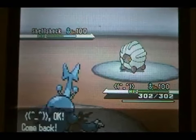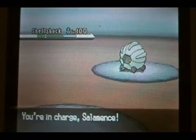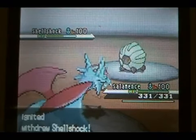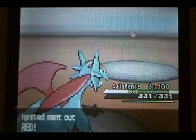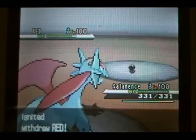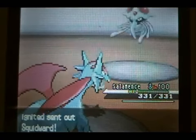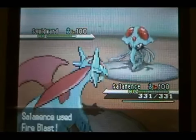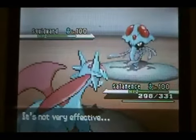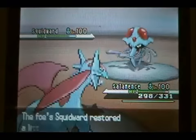I go for the Megahorn again on his incoming Shell Shock, which is his Shellgon. It doesn't do that much, but it does alright damage considering how bulky Shellgon is. I get the Intimidate on him with my incoming Salamence and he goes into his Sizer, making a really nice double switch. He goes into his Squidward — his Tentacral — predicting the Fire Blast. I make kind of a misclick and go for the Outrage.